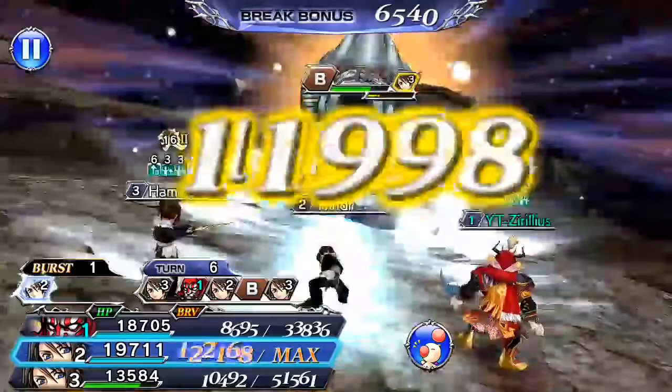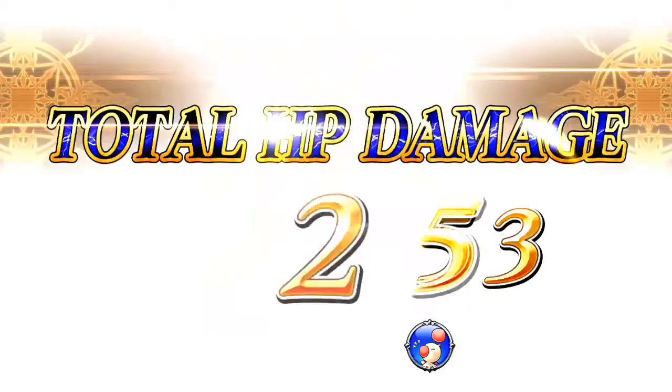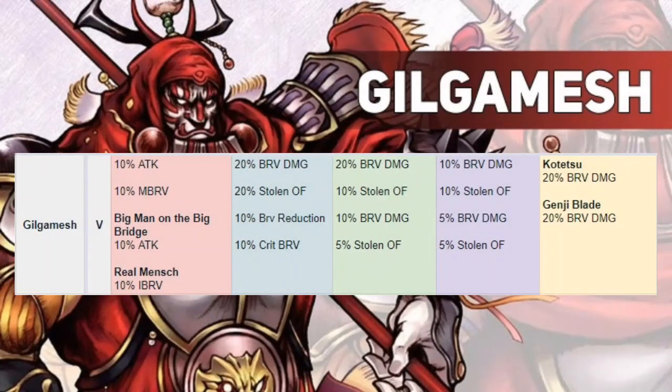And thanks to Tokobop, because all the information provided here was through their efforts. So with Gilgamesh, he gets 10% or 20% attack with his 'Big Man on the Bridge' buff, 10% max brave, and 10% initial brave from all the buffs he gives himself. He also gets 20% brave damage, 20% more overflow, 10% brave reduction, and 10% criticals off his Skill 1. For Skill 2, he gets a total of 30% brave damage and 15% more overflow.